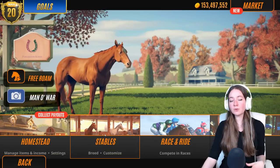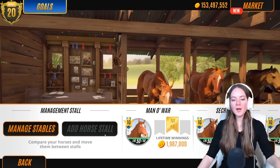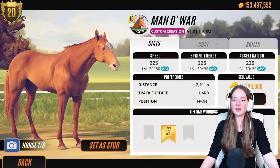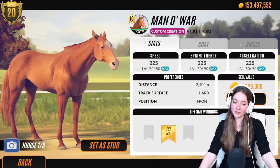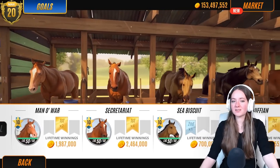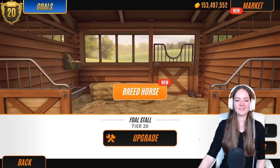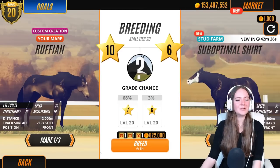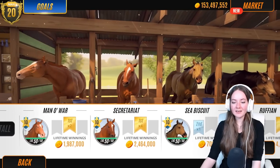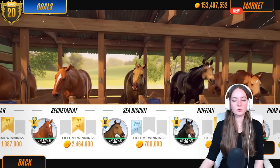So if you don't know, this is Rival Stars Desktop. The one problem with these custom creation horses is these tabs don't include a pedigree tab, which all other horses would normally have, because they're custom creations — you don't create the parents. So it can make for some pretty funky looking horses.